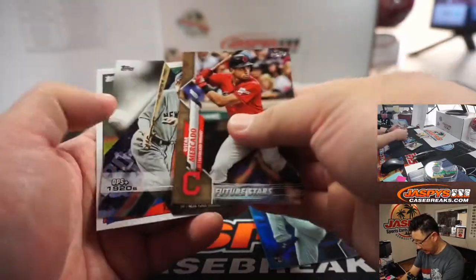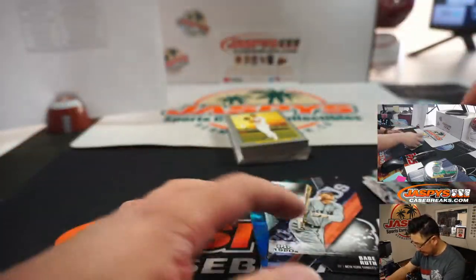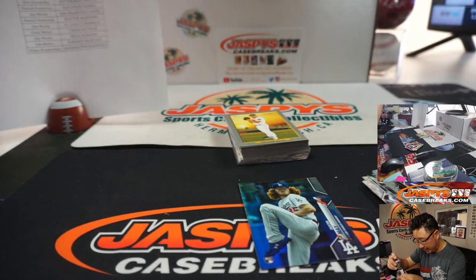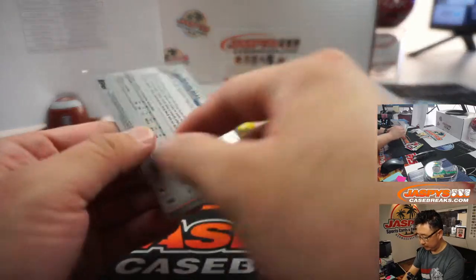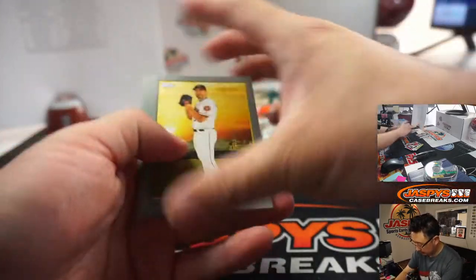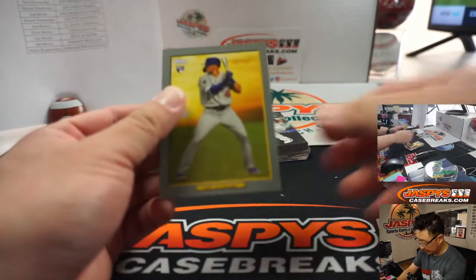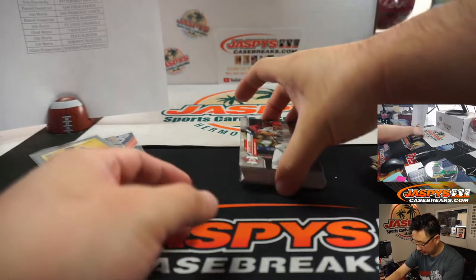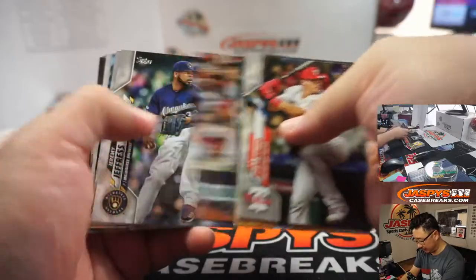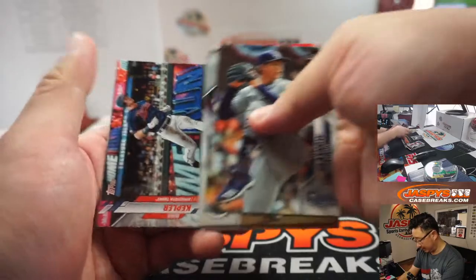We've got a nice Dustin May foil, Oscar Mercado Future Stars, and a Babe Ruth die cut — all those are pretty cool. Let's protect that Babe Ruth die cut. We've got a nice silver frame and Gavin Lux as well. All the rookie cards here will ship — it's just the vet commons I won't ship, as usual. And all inserts will ship too.